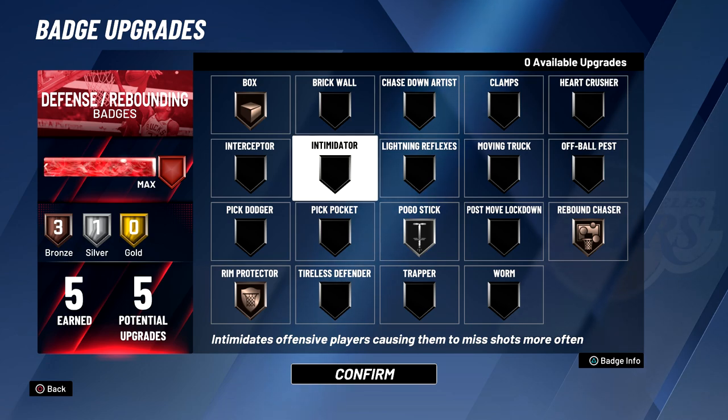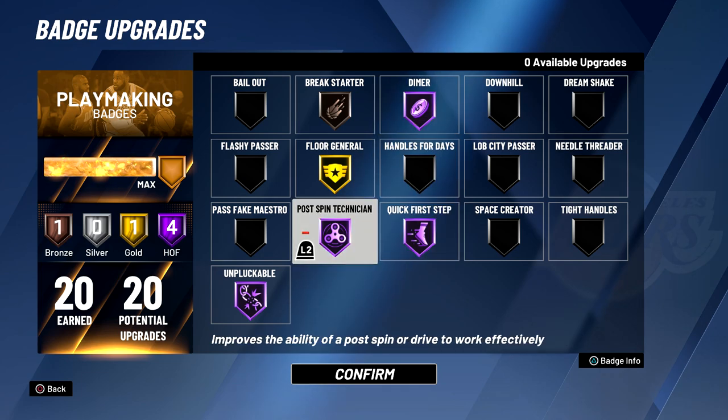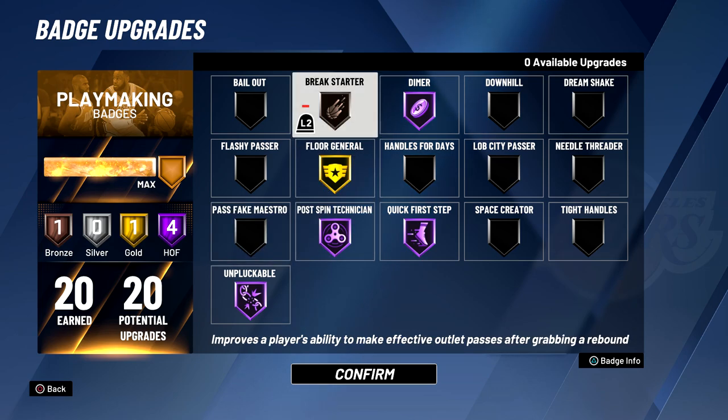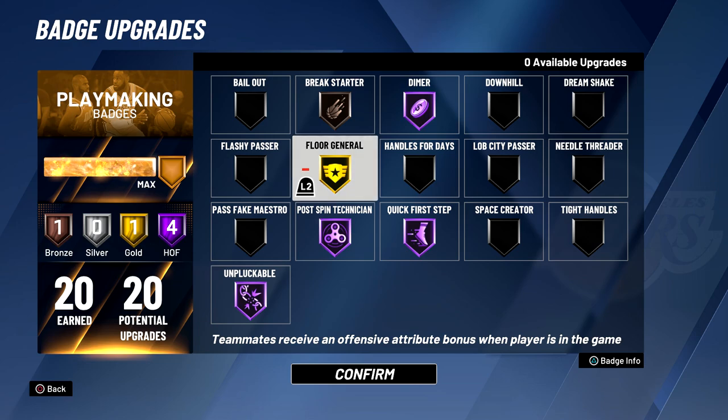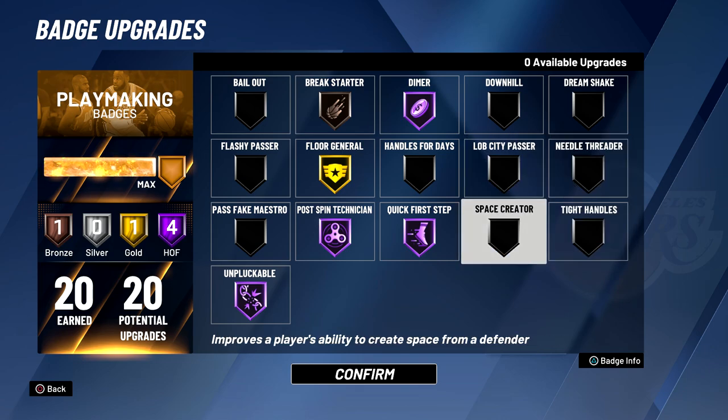Going on to playmaking, I have Dimer Hall of Fame, Quick First Step Hall of Fame, Post Spin Technician Hall of Fame, Unpluckable Hall of Fame, Floor General gold, and Break Starter bronze. I feel like Break Starter I don't really need because I have 82 pass accuracy, but I may as well put it on. If I had more playmaking badges I would probably add Needle Threader and maybe try Tight Handles and Space Creator.